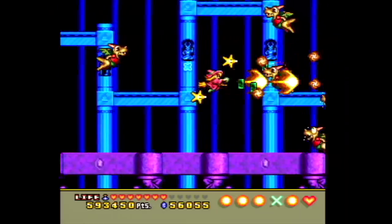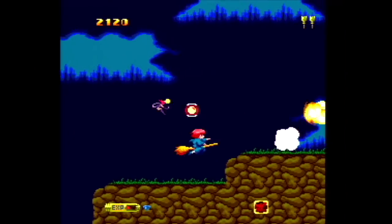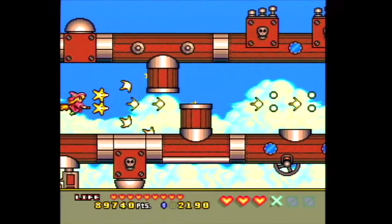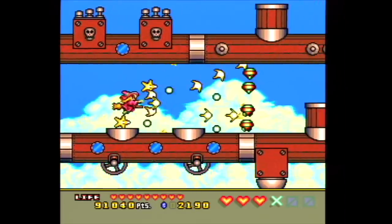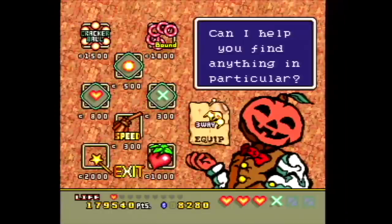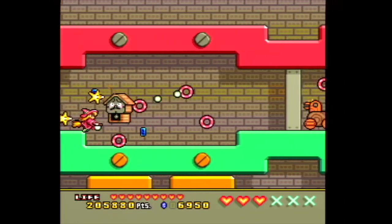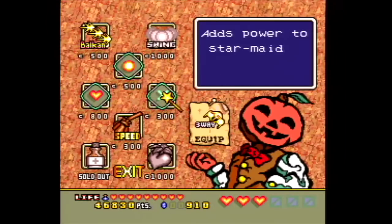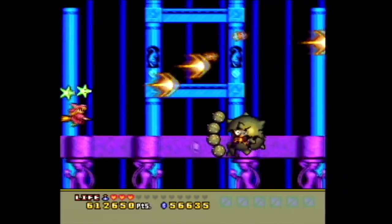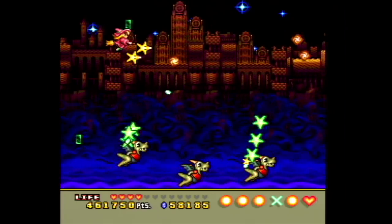It's a shoot-em-up where you play as a witch on a broom, kind of similar to the Cotton series. You have two little options floating around you that you can configure by pressing the one button, and they can protect you from weaker enemy bullets. There's a shop where you can buy different items — similar to Fantasy Zone — but the weapons aren't based on a timer. Special items can restore life or power up your options. Currency comes from colored gems dropped by enemies.